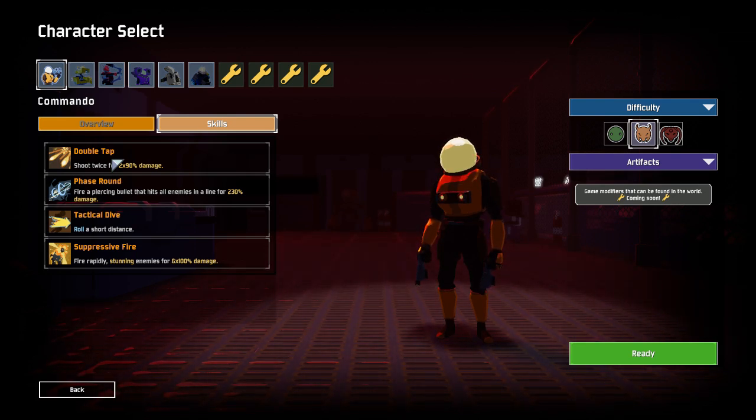Try staying close and releasing the button every once in a while. His second ability is phase round. This is a single piercing bullet that hits all enemies in a line. The great thing about this ability is it resets the weapon spread on double tap, and it has a really low cooldown.